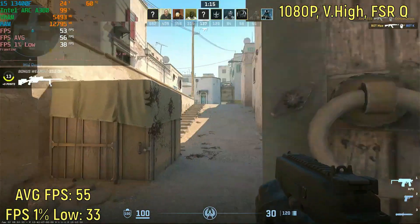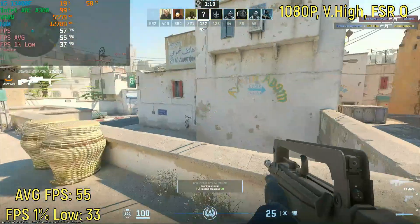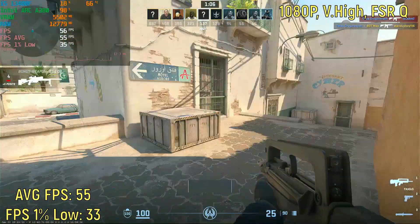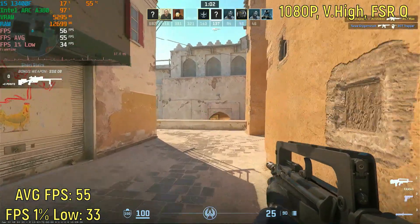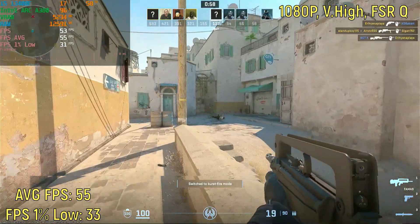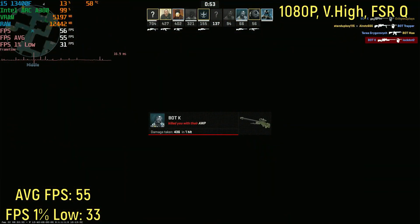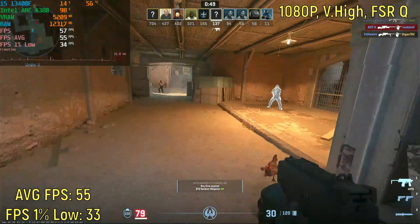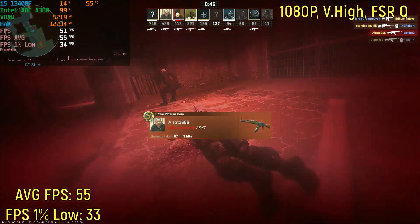I also tried 1080p very high with FSR set to quality. Doing so, the game doesn't get 60 plus FPS anymore — it only gets 55. And the 1% lows are barely above 30; they are 33 to be exact. Sure, the game looks ever so slightly better at these settings, but I just can't recommend it. In CS2 you usually want 60 plus FPS — usually actually over 100 — but here it's not even 60. So that is just not good.